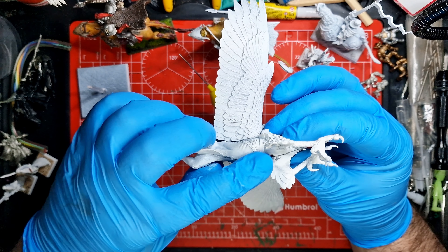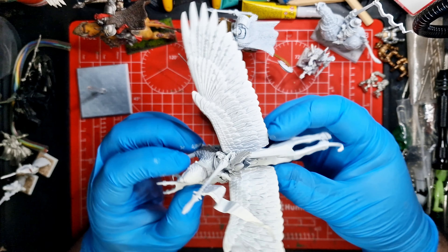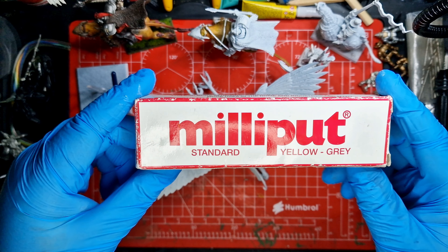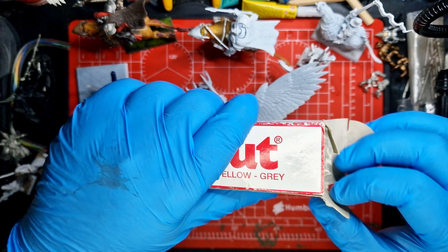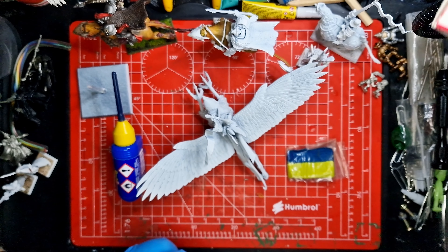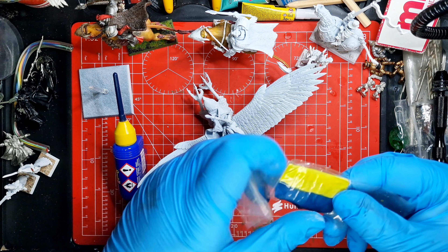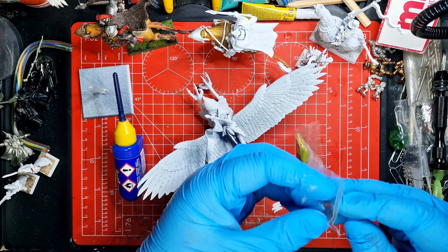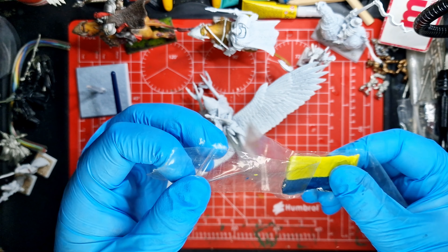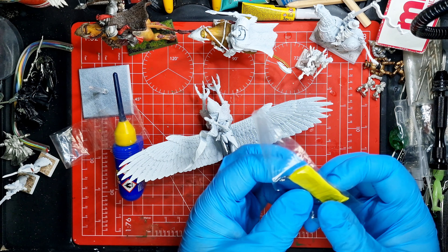He's glued together now, all put together, and ready to just assess to see if there's any gappage that might need a bit of green stuff. Green stuff, if you haven't used it before, is a modeling tool that you can use to push into any of the gaps that might happen between some of the model joins. The two colors, when they're mixed together, form this really pliable substance that you can use to fill in gaps.